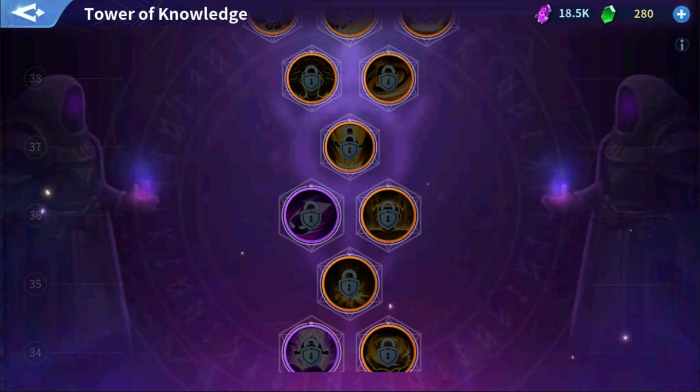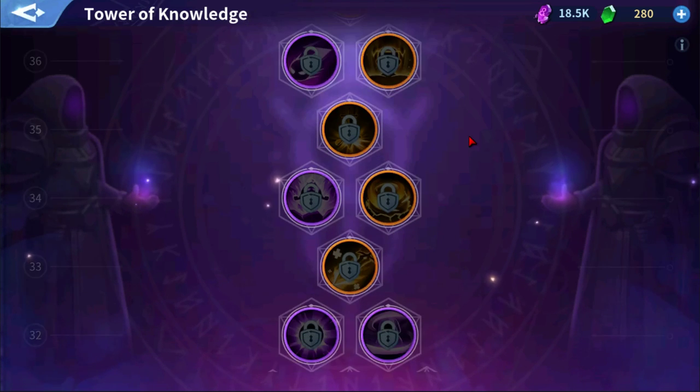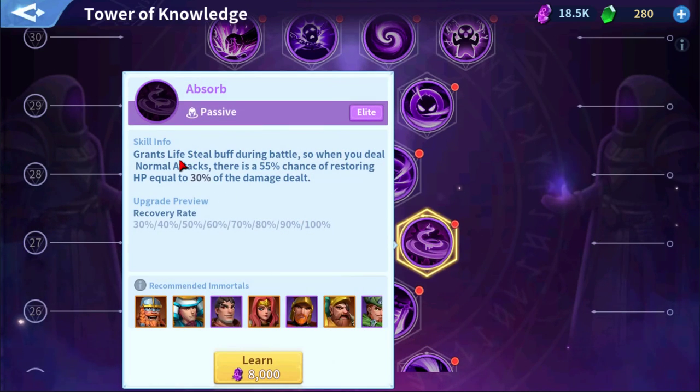Another B-tier skill is Absorb, found at level 27. It grants a Lifesteal buff during battle — when you deal normal attacks, there's a 55% chance of restoring HP equal to 30% of the damage dealt. I'm a big fan of Lifesteal-type skills, but the reason I have this as B is that it's singular focused — not an AoE skill. Even though it is passive, you could stack it on someone like Alex along with the attack speed skill, creating a high damage, high attack speed, Lifesteal sustain character. That's why Absorb sits at B-tier.